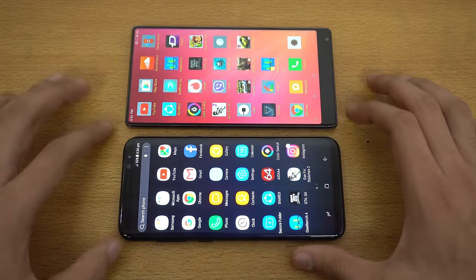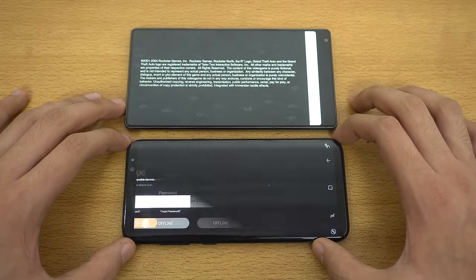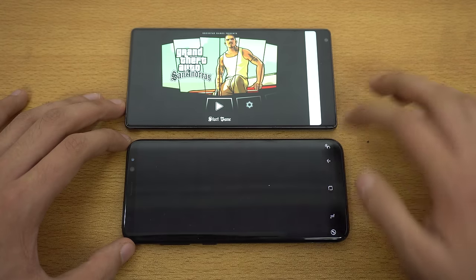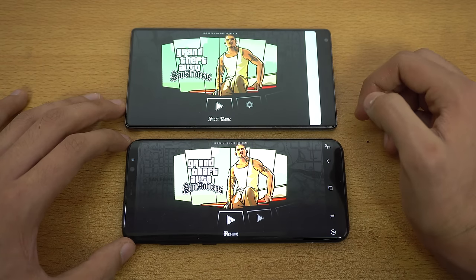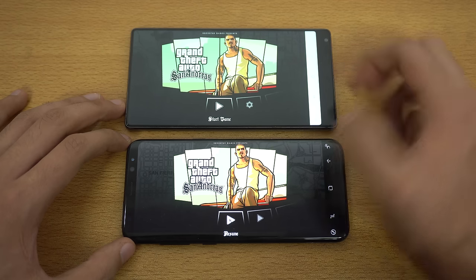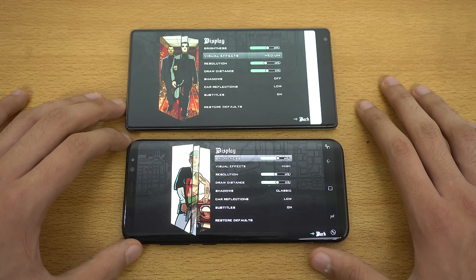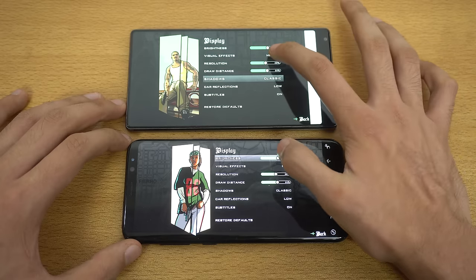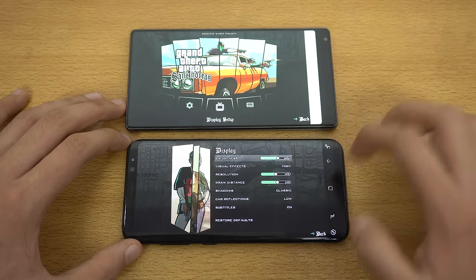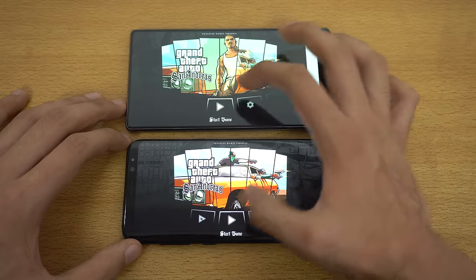Next up we have GTA San Andreas. I never played it on my Xiaomi Mi Mix before, so this is a first-time hands-on experience. This game doesn't really take advantage of the full display — you can see we have the on-screen navbar keys on both phones. The default settings have it set to medium on Mi Mix versus high on the Samsung Galaxy S8 Plus, with shadows turned off. We're going to set it to high and see how performance looks, then push it all the way to max.